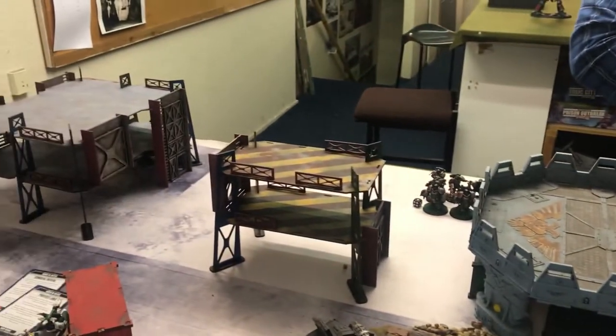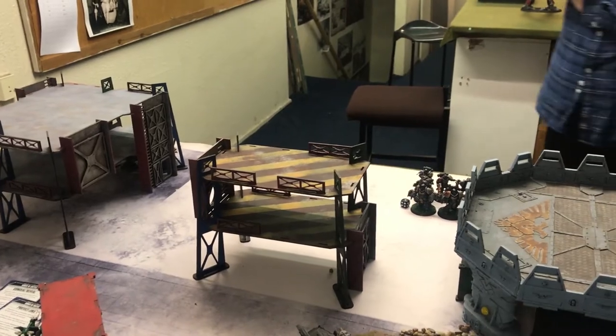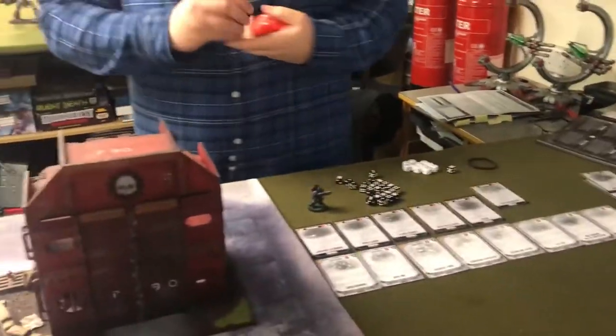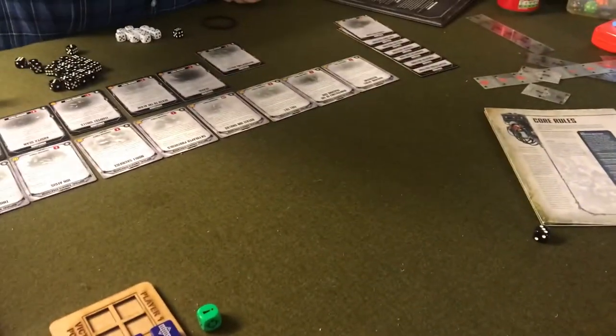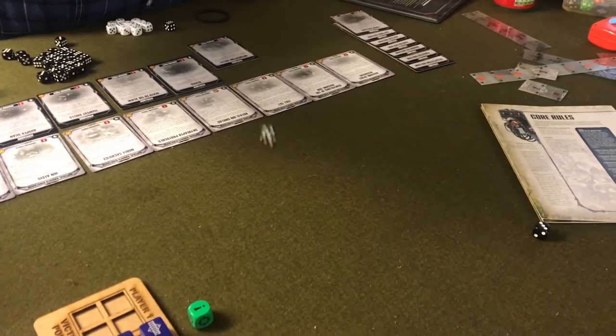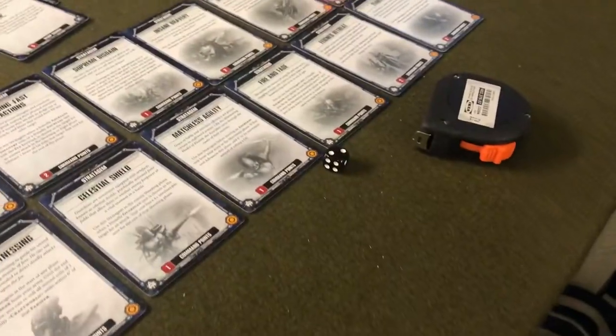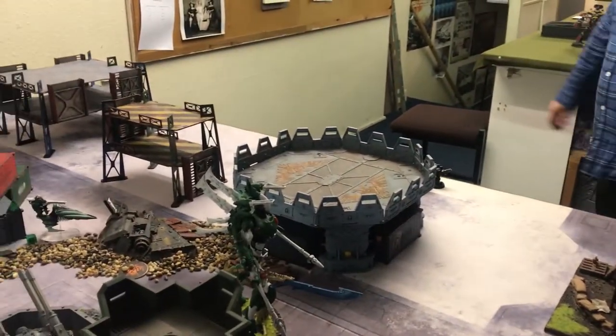It's now going to be Luke's turn two. Before we go into turn two, let's roll for your reserves. Your melta-equipped knight — he's on the table. Your battle cannon-equipped knight — he's on the table. The Helverin — he's not on the table. So both big lads, at the end of his movement phase, will be on the table.